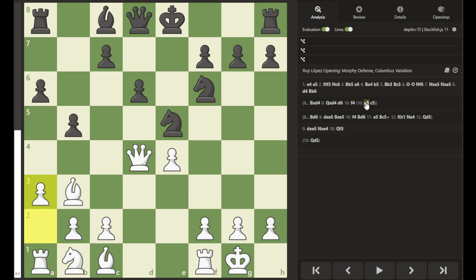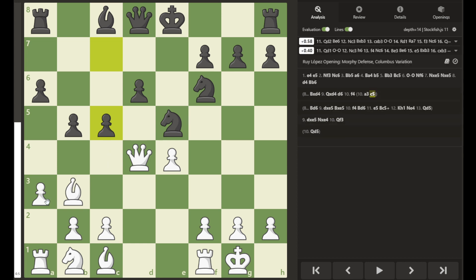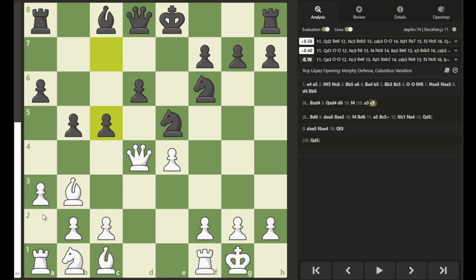White has two options: if he wants to play aggressively, f4 attacking the knight; if he wants to play safer, a3 giving an escape hatch for the bishop on b3. White must watch out for a possible c5 attack on the queen, because when the queen moves, c4 would trap the bishop if an escape hatch has not been created.